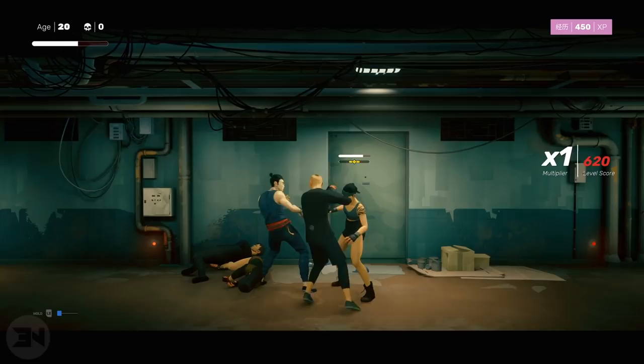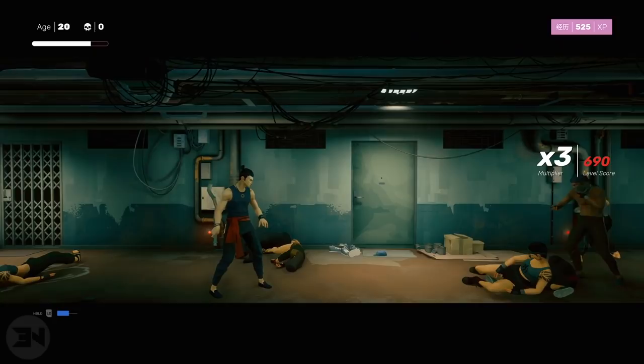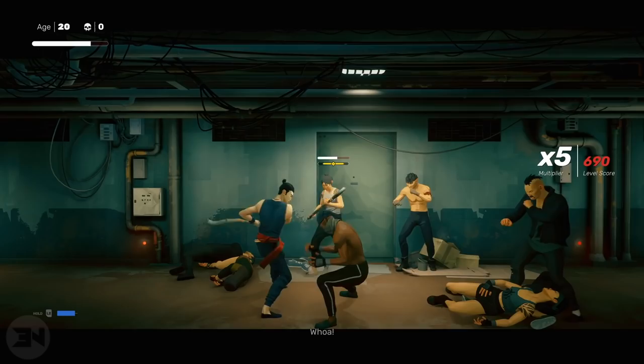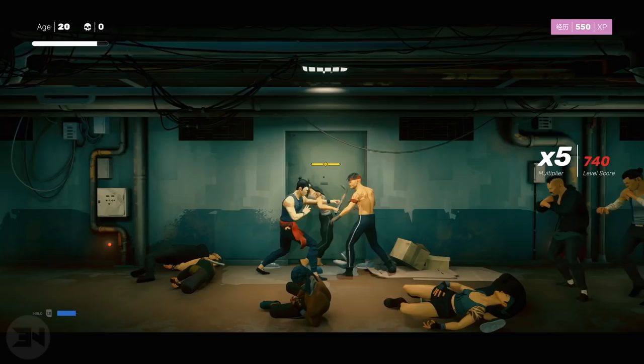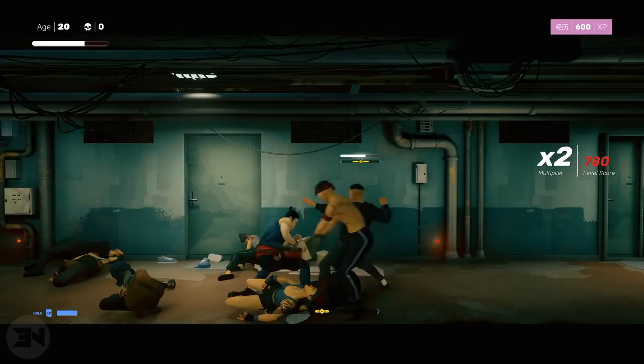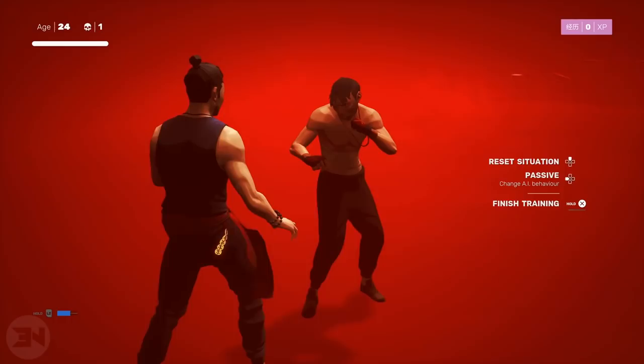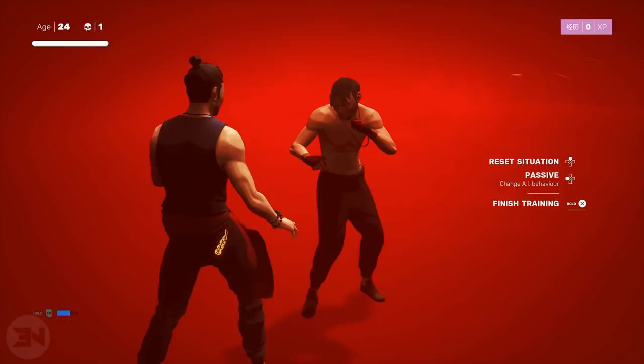Let's talk about L1 dodging. First, the accessibility issue: for L1 dodging you need to constantly hold your finger on L1 during a fight. This caused me a lot of problems with the RSI I have in my wrist, because you're not only holding L1 — which creates pressure — but also moving your thumb on the stick, adding strain. Many people have mobility issues where they can't reliably hold L1 and move the stick simultaneously, which is why I recommend R2 to dodge away. However, L1 dodging is very important and useful — I know people who've completed the game without it, but it's not necessary.